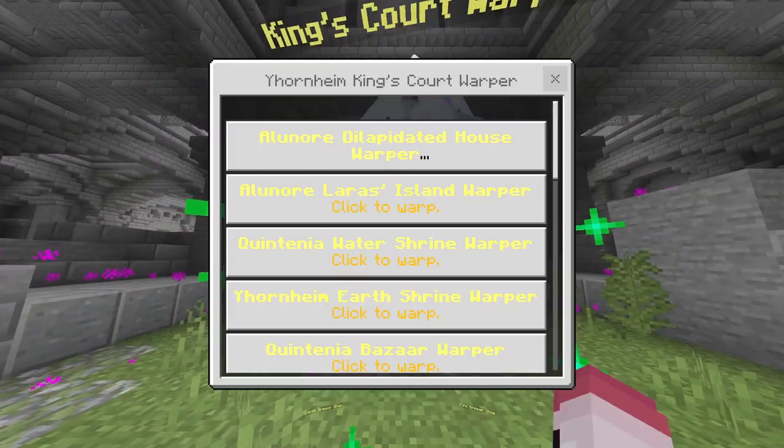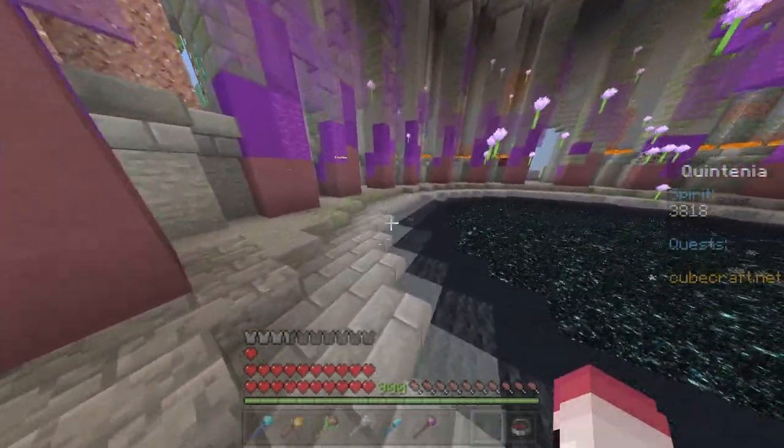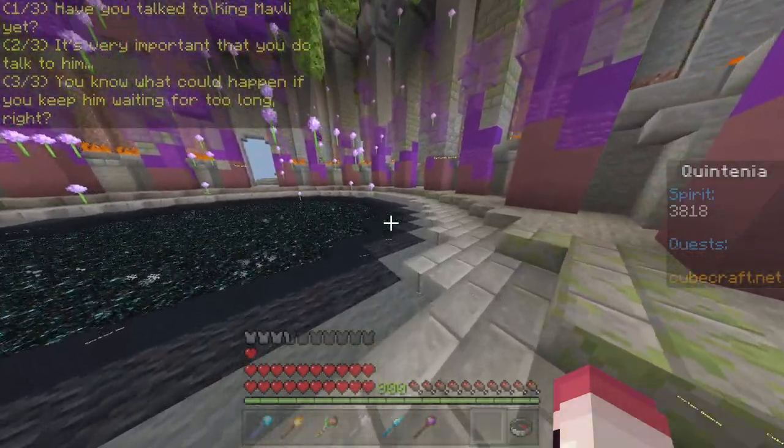What you're gonna do is go to your warp right here, and you're gonna teleport to the Bazaar. Once at the Bazaar, you're gonna climb to the top of the tower. Once at the top, you're gonna go around here, and here is Cecilia right here. You talk to her, and she will give you the quest to talk to the King.